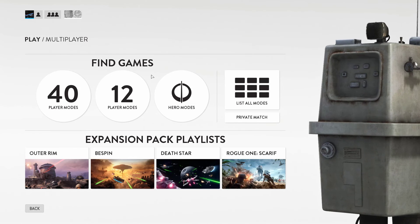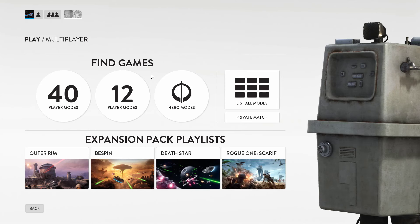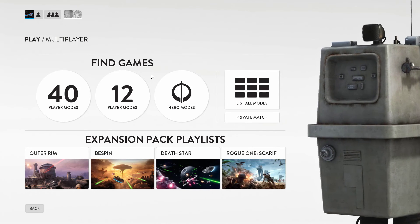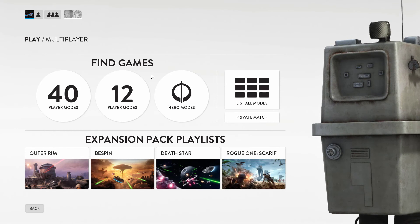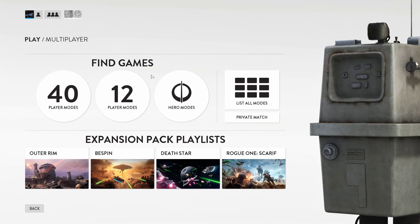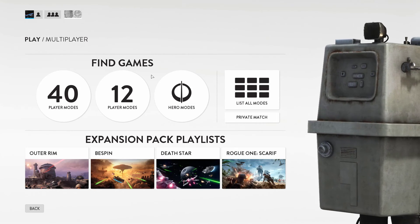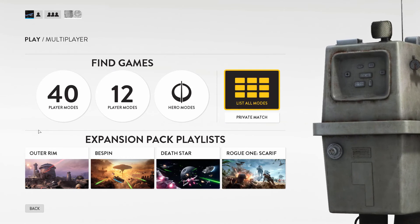Hey guys, welcome back to a new video. Today we'll be doing something a bit different — we're playing Star Wars Battlefront but we're gonna add something called the gun game. We're gonna use every gun, starting with the DLT-19, and move on to the next gun each time we die. Every time we die with that gun, we go on to the next one.